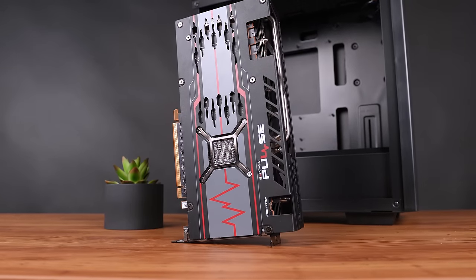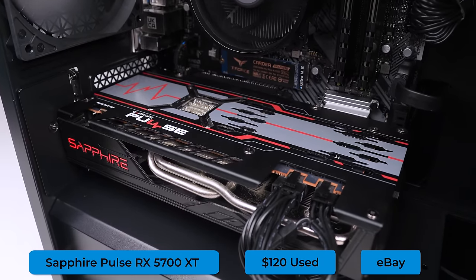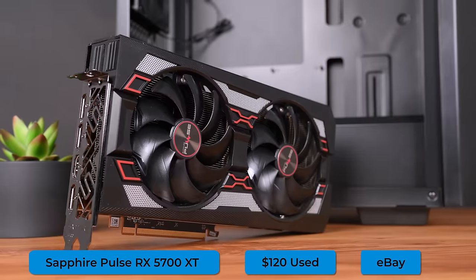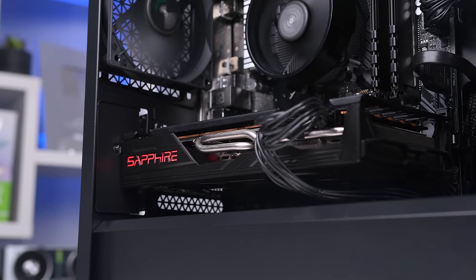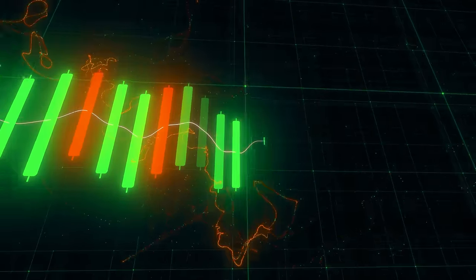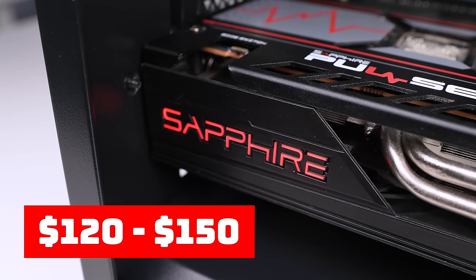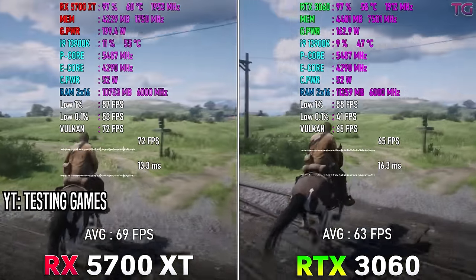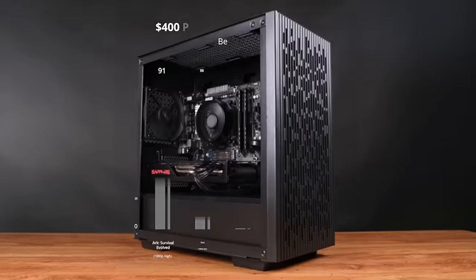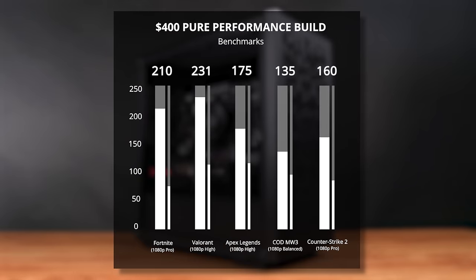Finally, the last part is the GPU — and if you've been watching ZTT for the past year, you won't be surprised: it's the RX 5700 XT. This one is specifically the Sapphire Pulse model, picked up off eBay for $120. Just like the Ryzen 5 3600, the price of 5700 XTs has been going up as more people realize its value, but anywhere between $120 and $150 is a solid price. The 5700 XT competes directly with the RTX 3060 without ray tracing, and this is simply the definition of price to performance. Other than competitive titles where we want lower settings, we tested everything at 1080p high to ultra settings, and it was no problem for this build.